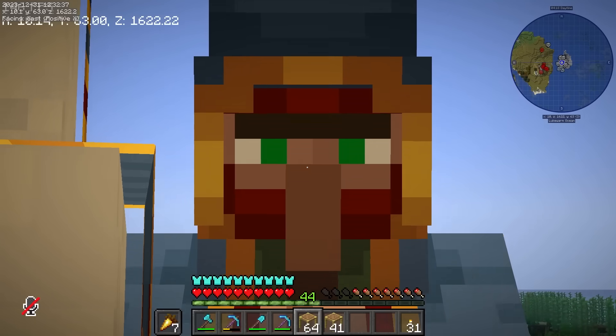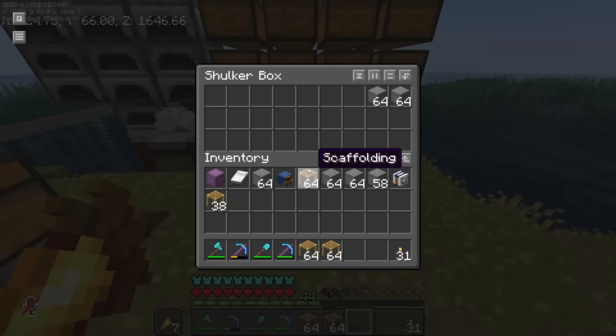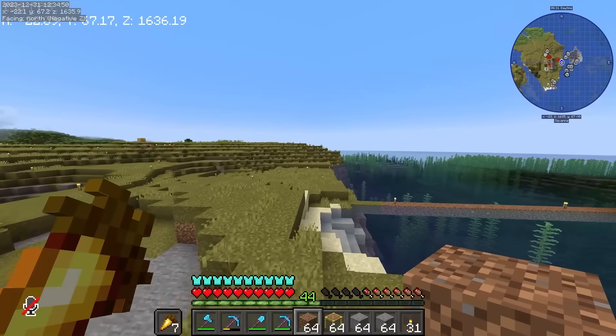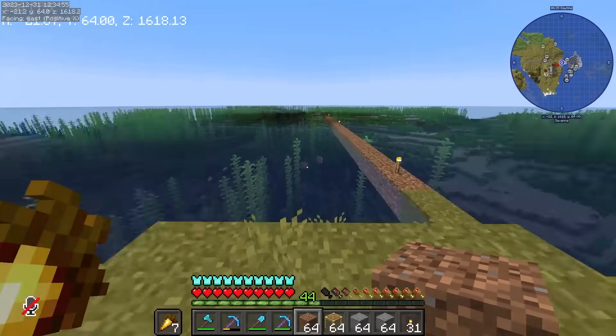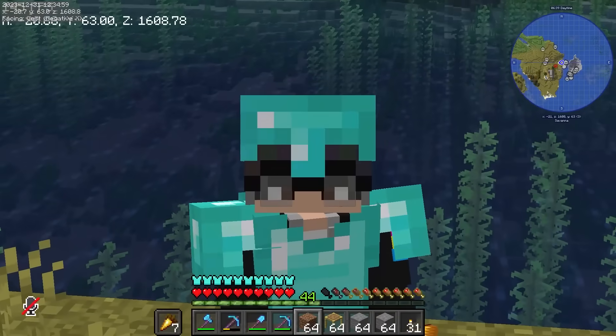Tapos na yung isang cone ng ating isla. Pag nag-freecam tayo, makikita nyo isang cone lang to - isang part ng isla. Gagawin pa natin to on the other side. Itong isang cone na to is kasing laki na ng first isla natin. Naka isang double chest na ako ng stone. Sana enough yung materials natin. Baba muna tayo, i-refill natin itong shulker box. Ginagamit ko itong scaffolding na binigay sa akin ni Kuya Meat para makataas lang ako ng madali. Restock natin yung stone, at pwede natin simulan i-build yung pangalawang cone. Bigyan ko na lang kayo ng malupitang timelapse ulit.